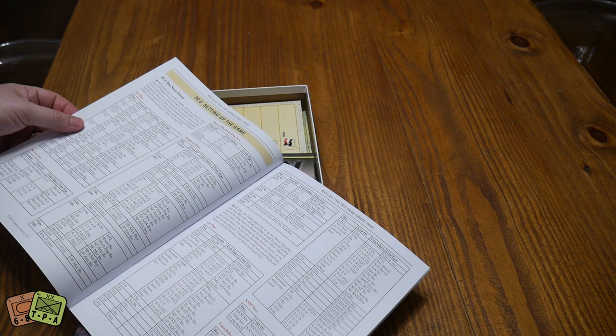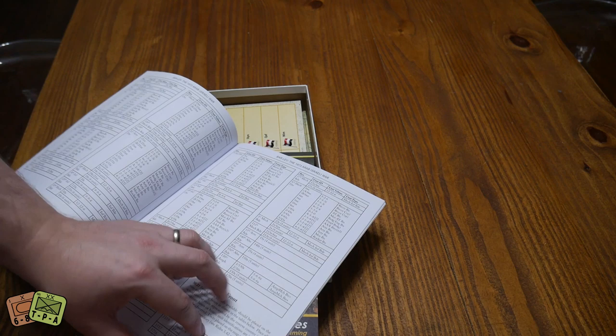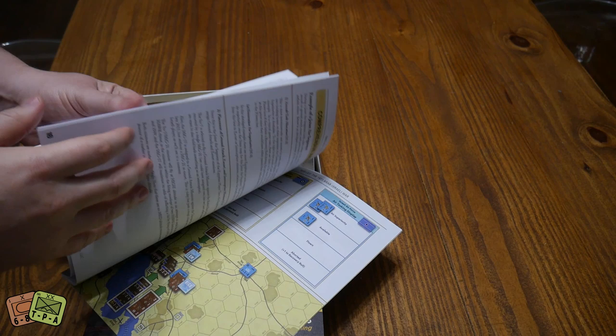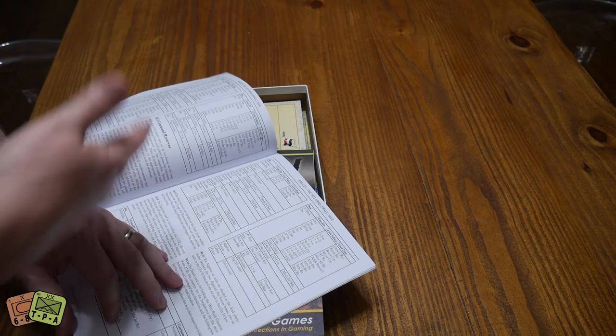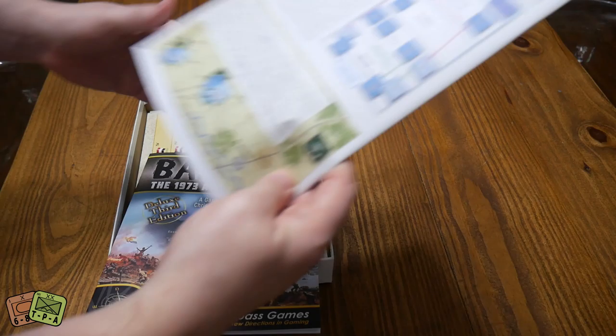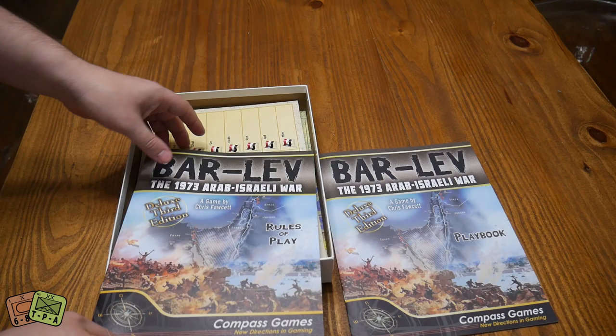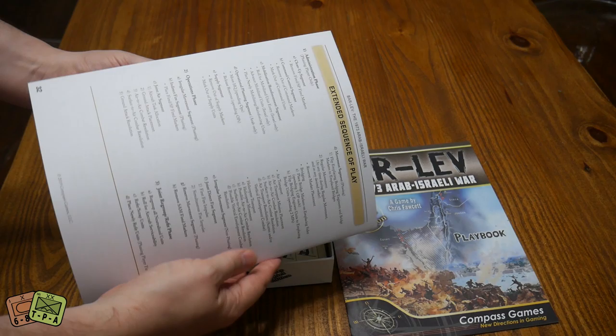A lot of the playbook covers scenarios and setup — the Suez front, the Golan front, setup installations, who's on the map, who's off the map, when reinforcements come in, command reserves, all that kind of stuff. The comprehensive examples of how the air war works will probably be very helpful, as that stuff tends to be a bit granular and crunchy. The rules of play themselves are about 30 pages with an extended sequence of play on the back.